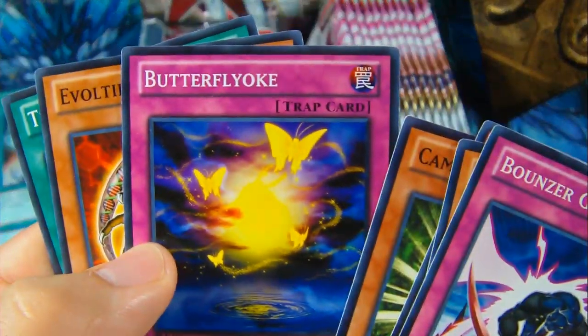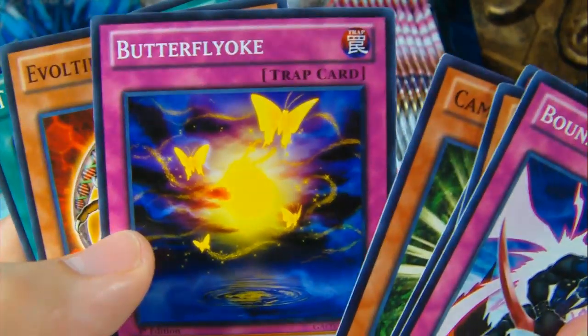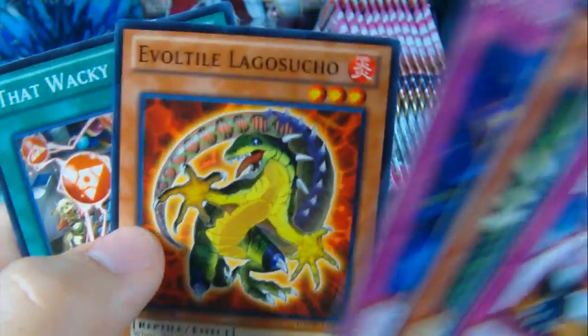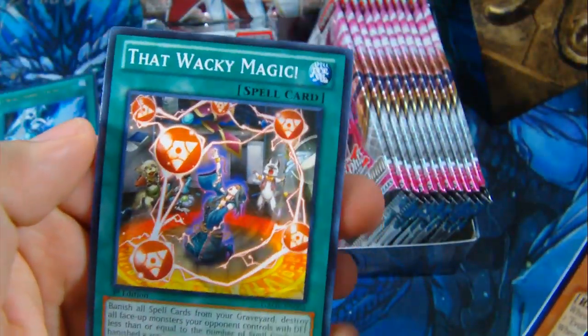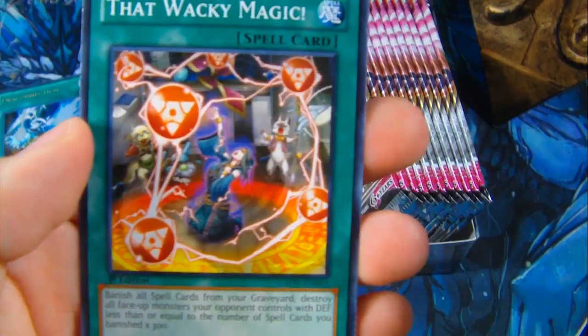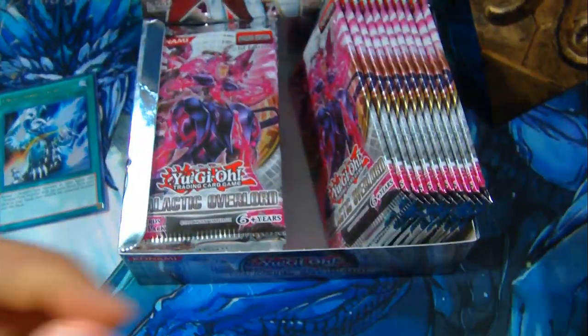And then we have Butterfly Oak, Evotile Lagosucho, and That Wacky Magic — that's pretty cool.